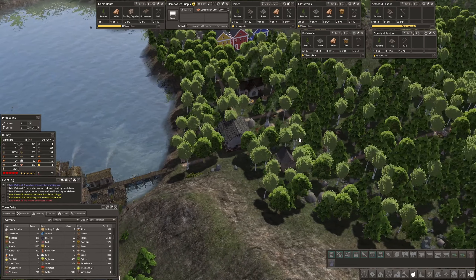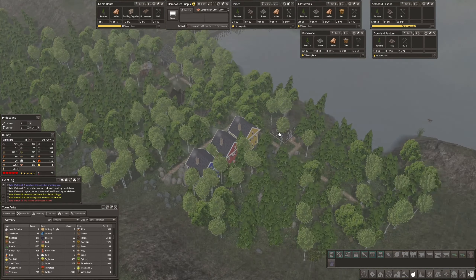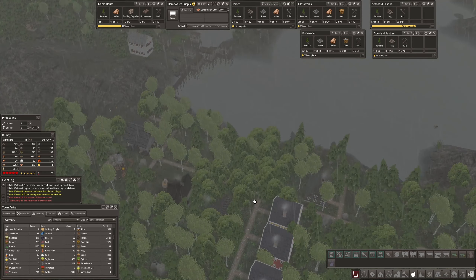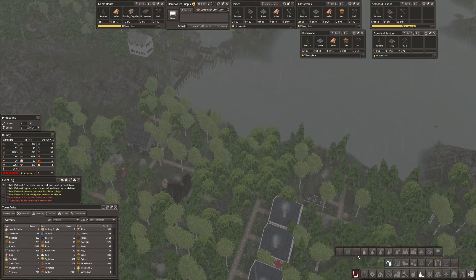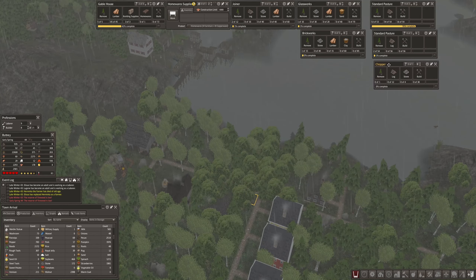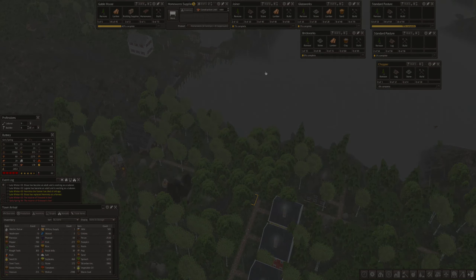This is a fairly new residential area — they can use a chopper on the corner. It's early spring again and I need to stop. Let me put a chopper right here on this corner. One more problem solved — one out of maybe 10 or 20 problems I'm trying to take care of. Firewood is low but it's not terrible though. Anyhow, goodbye — see you in the next one!